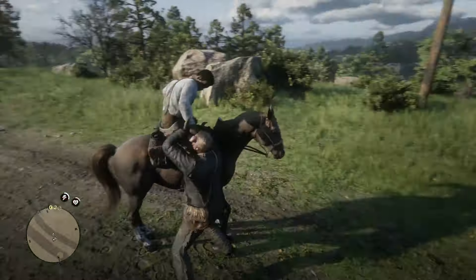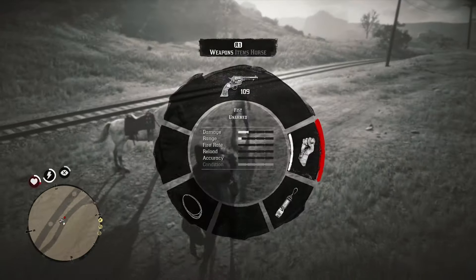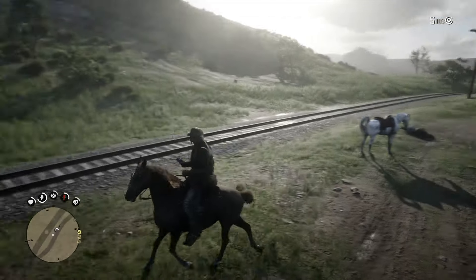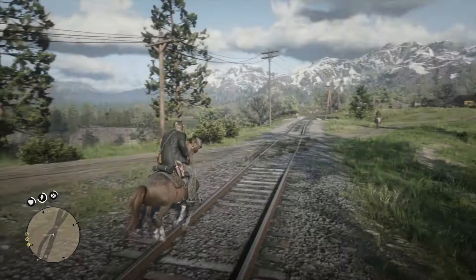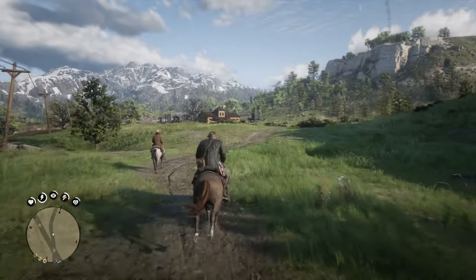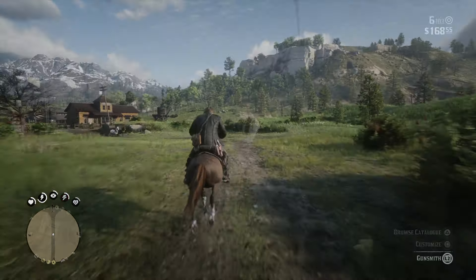Number three: you're going to need a horse that the town has not seen Arthur riding. I actually just didn't bring my horse into town and that works perfectly fine. Or you can take another horse from someone else, or bring another one from camp. Just make sure you don't ride that horse into town multiple times and then do the robbery with it parked right outside the store you're robbing.